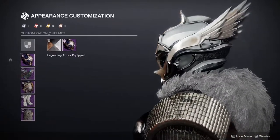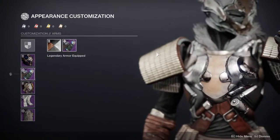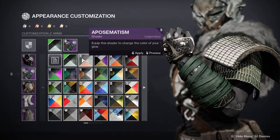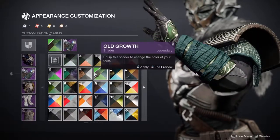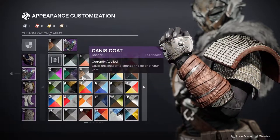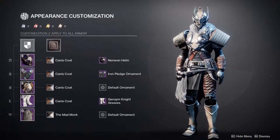I hate the lip thing here. For the arms we're using the Iron Pledge ornament from Curse of Osiris — unfortunately not attainable anymore. The armor plates do not change color, so be aware you'll need a shader that works with that. Thankfully the Canis Coat actually does look like it belongs with it, and Canis Coat is from Season of the Splicer Iron Banner.